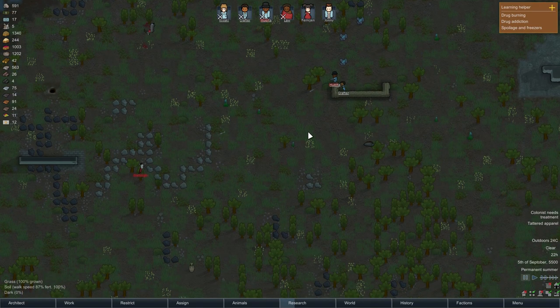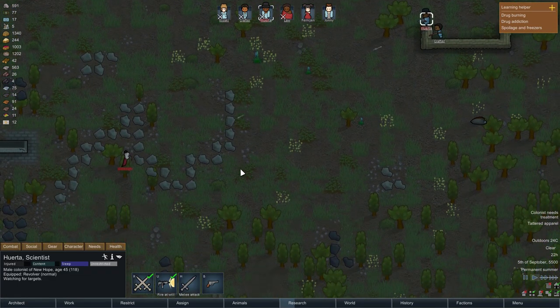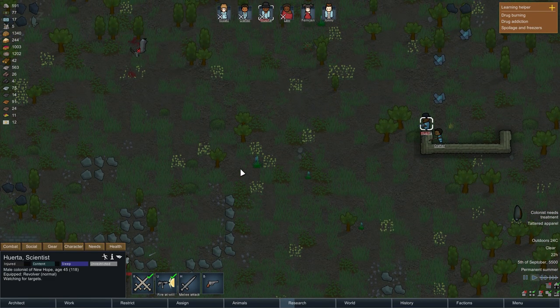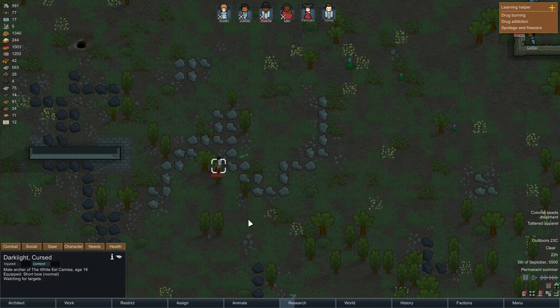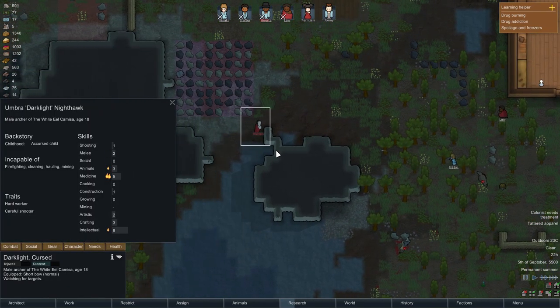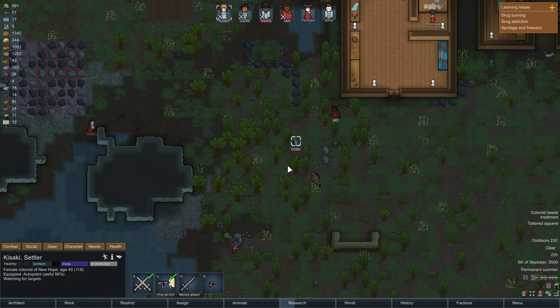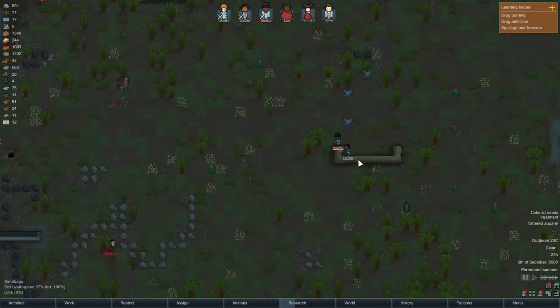Wurta is hit. How good are they at shooting? Shooting level one — terrible. He doesn't know how to shoot, so that works in our favour. Kisaki needs to move up closer. He's in some good cover right there.